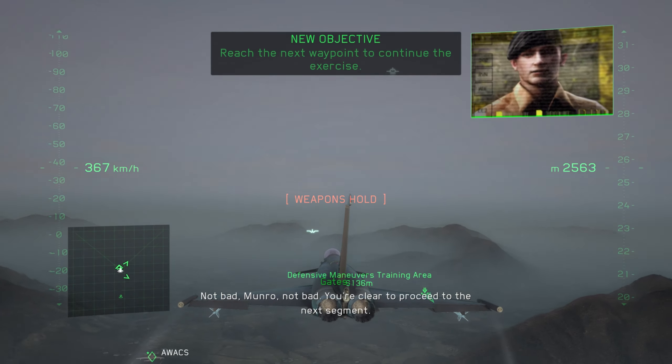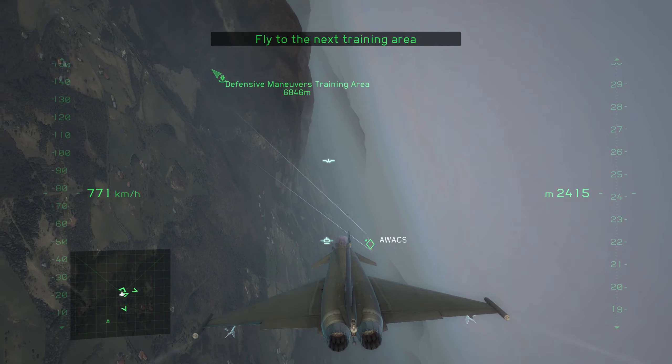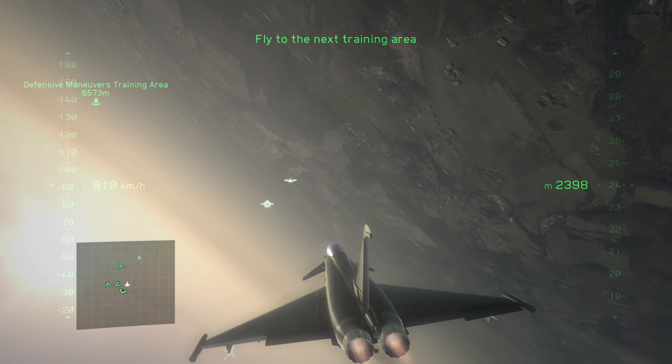You're checked out on guns, Polaris. Now we're moving on to missiles. Now you'll engage two of your flight mates at the same time. Polaris 4, you're clear to engage Polaris 3 with your heat seekers. Begin.